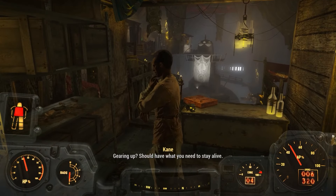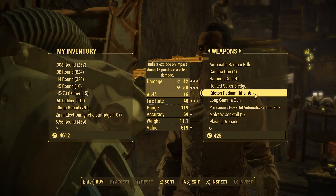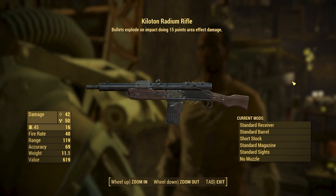Next we can go to the vendor named Brother Kane in the Nucleus, and here we can purchase the Kiloton Radium Rifle. This is a very strong weapon that uses a common ammo type, and the perk on this weapon makes bullets explode on impact, doing an additional 15 damage to everything near the explosion. On top of that, this is also a radium rifle, which means it will also do radiation damage.